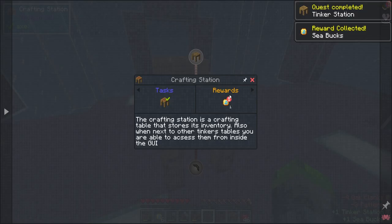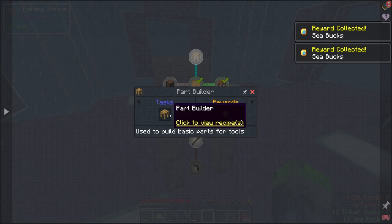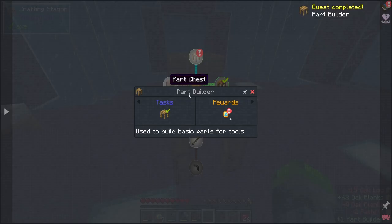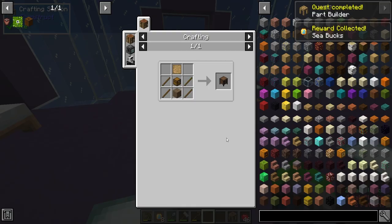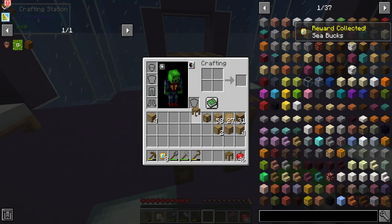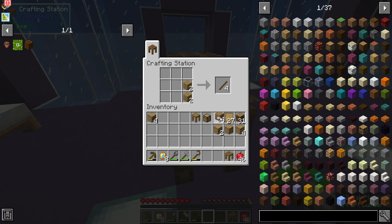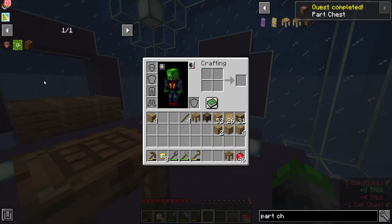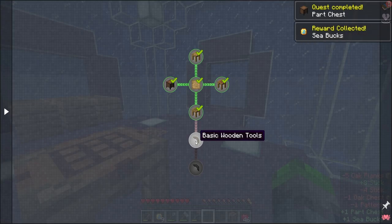All right, crafting station done. Part builder — just two of those. Tinkers is fantastic when it comes to tools and such. And then the part chest — that one's a bit more advanced. There we go, part chest done. That is the top section of Tinkers done.